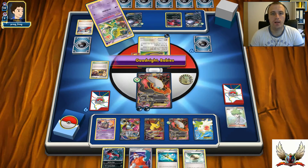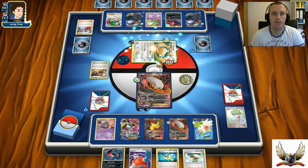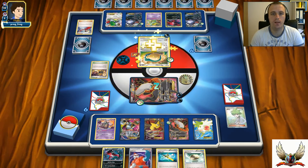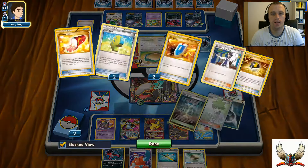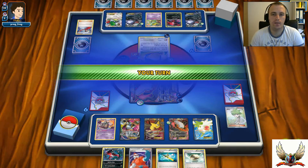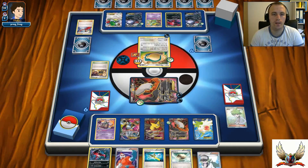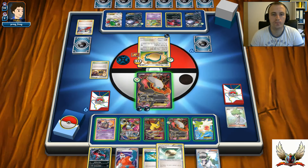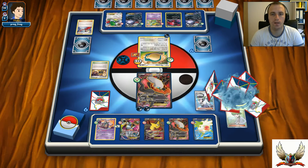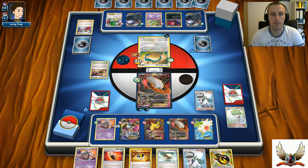He can just scoop 30 damage off his Snorlax with the Stadium and pass - he can't attack for now but he can heal. I have Xerosic in hand, so I can remove that Double Dangerous Energy attached to my opponent's Darkrai in play. I didn't get heads on the coin flip but I can wake up. There's a Float Stone and N for six new cards - there's Fighting Fury Belt and Double Dragon Energy, so I can use both of these cards.